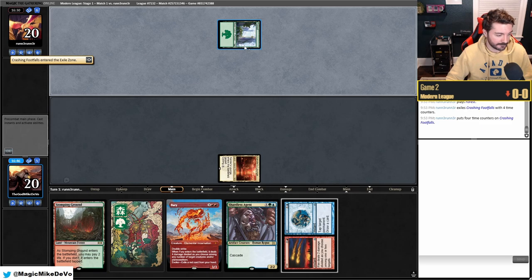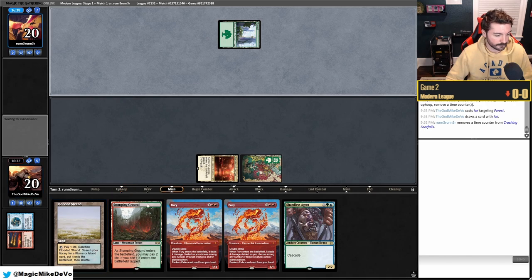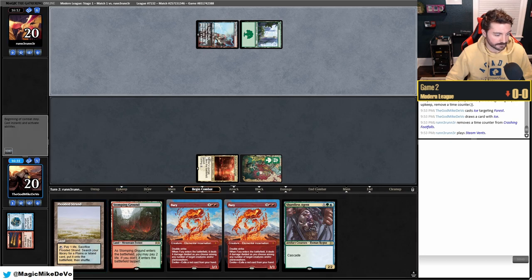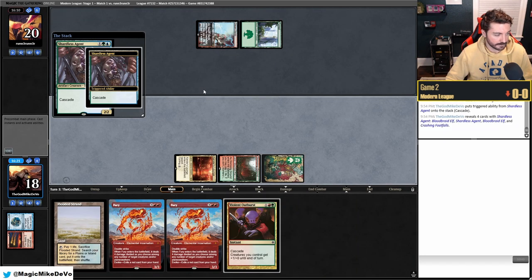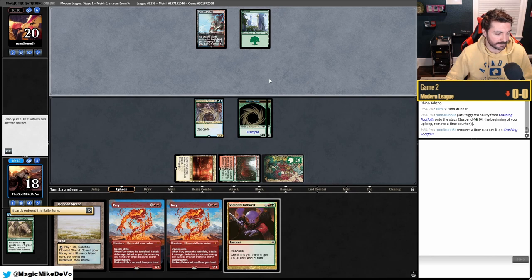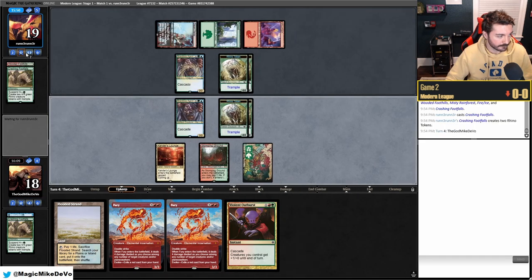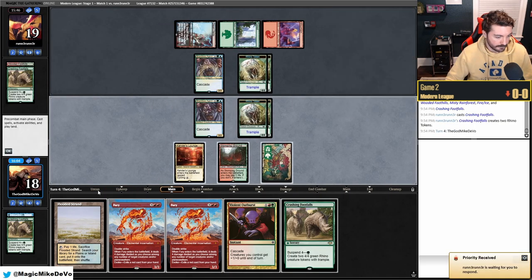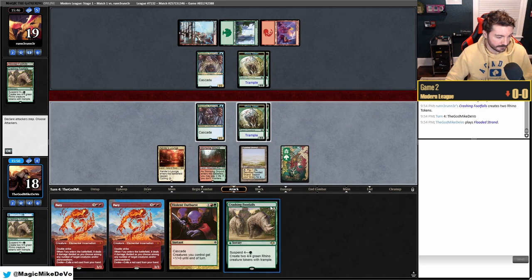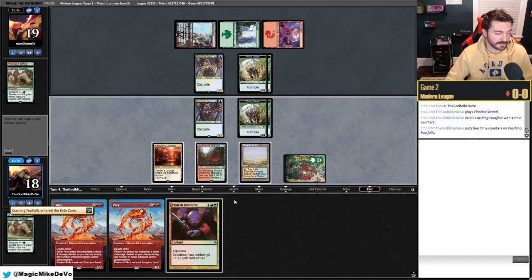They suspend Footfalls — the classic Forest suspend. We shock in to play Shardless Agent, wanting to hit a Triome with it ideally. We play Shardless Agent and cascade into Rhinos. They don't have Force — awesome! We see if they have their own Shardless, and they don't. We draw another card but can't suspend since we want our white source.